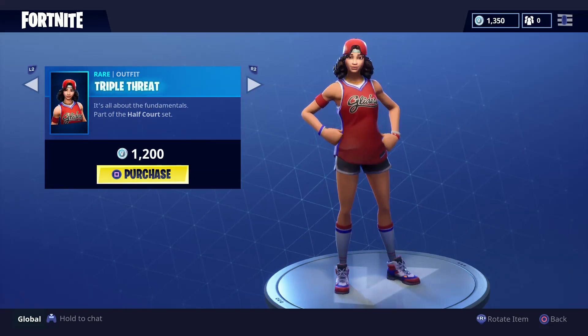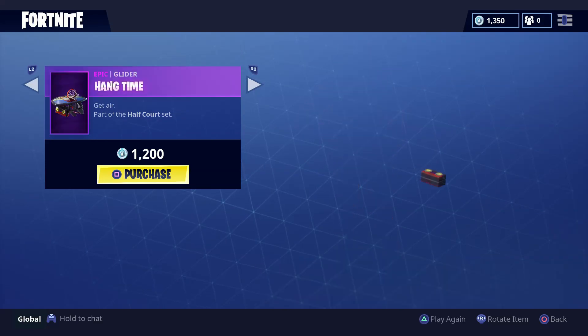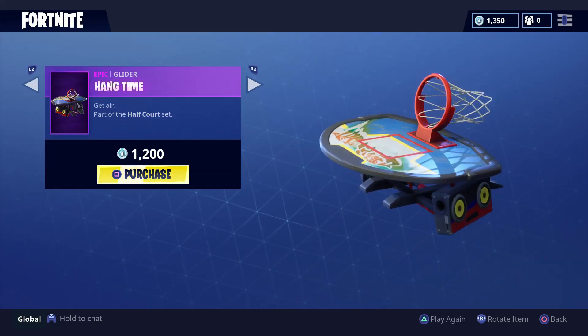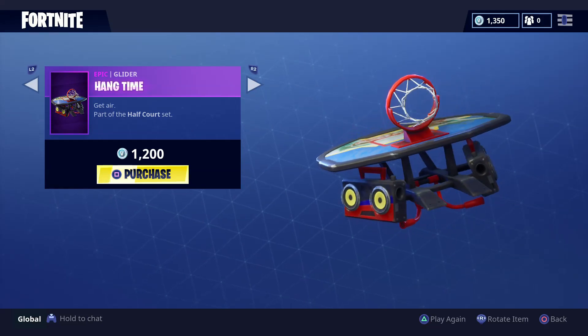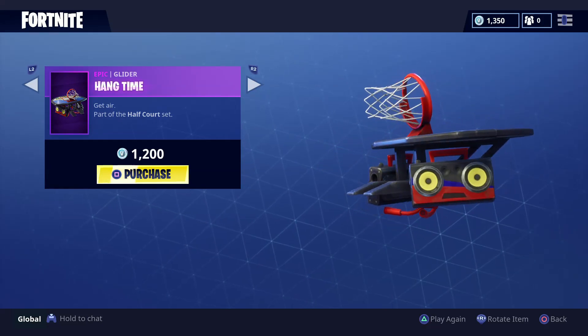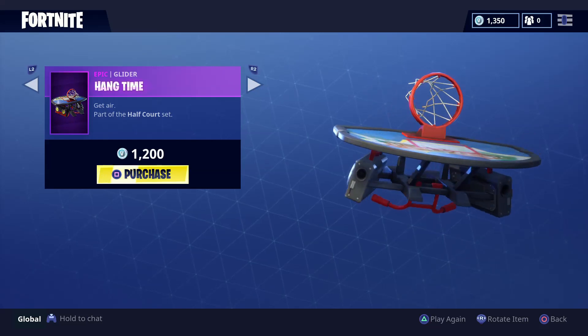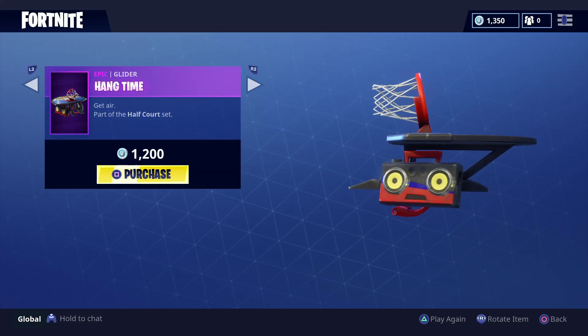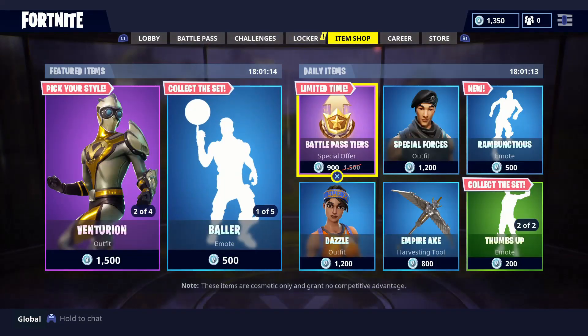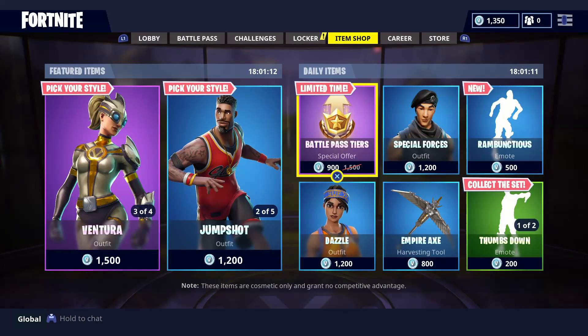We got the Jump Shot outfit, and we got the Triple Threat outfit — also a really cool skin. And we got this awesome glider. I saw one person using it while playing and I thought it looked really cool, and I still think it looks pretty cool.